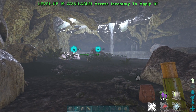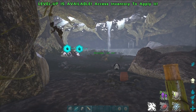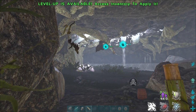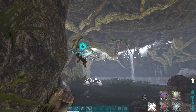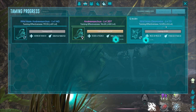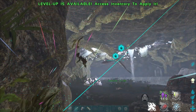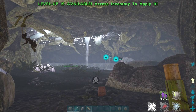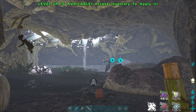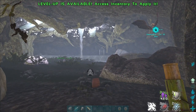I would recommend focusing on a low level Desmodus first before making your way up to a higher level one, purely because you will need quite a few blood packs to tame this guy up. They are vampire bats technically so they will need blood packs. It does take a very long time to increase their taming effectiveness and this is the only way I know so far to increase it in terms of relative size to the dinosaur.